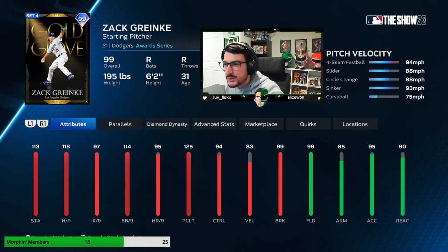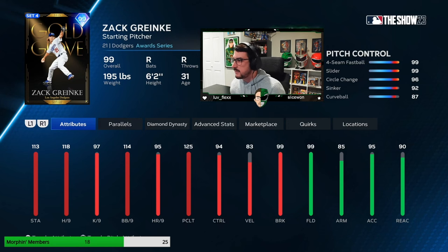We are going to start the game with Gold Glove Zach Greinke. Why we got an awards Gold Glove of a pitcher, I don't know. But this card is insane. 118 hit per nine, 125 pitching clutch — his pitches are going to break like crazy. 114 BB per nine means he's going to put it wherever he wants. His 113 stamina doesn't matter, but 99 fielding is kind of cool. He throws a sinker, a slider, a circle change — good pitches to have. The curveball is super slow, so it'll work if it doesn't hang. What I love about him is his controls — nearly immaculate. And his pitch breaks really, really good. The sinker maybe could have a little more, but 87 ain't that bad.